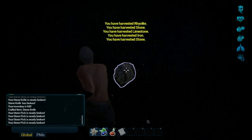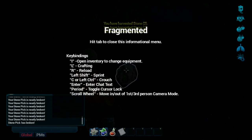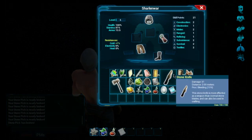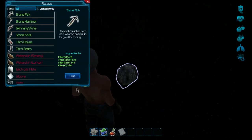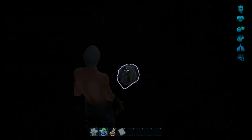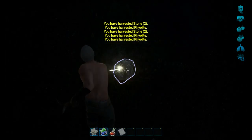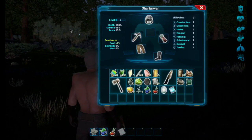Look at how my pick's going to break. I can't wait for better materials. I keep wanting to hit tab, then I hit L instead of I. I need a stone pick — sticks, twigs, fiber. I need to harvest some more fiber. So that means right after this we'll have to pick up some more fiber.